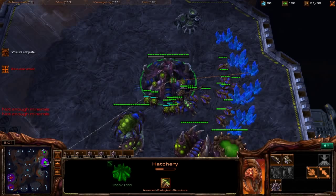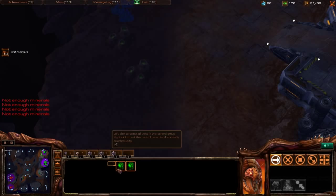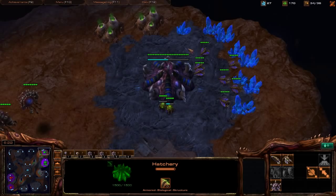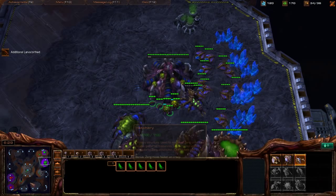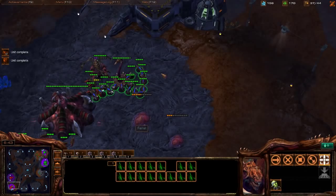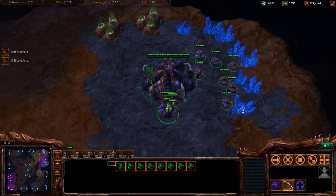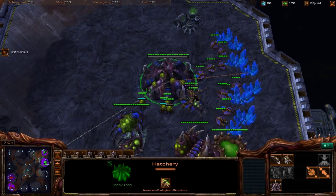He doesn't have gas or Banelings of his own, he's gone very heavy into Spine Crawlers. Build another Queen and focus on Zergling production — we've got more than enough gas for Banelings so actually take off gas and back to minerals. Build an Overlord and keep producing Zerglings consistently. Don't skip your larva injects — there's one Queen sitting at full energy. Always stay on top of that.